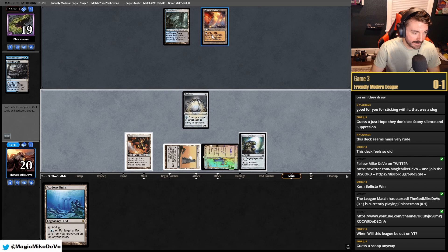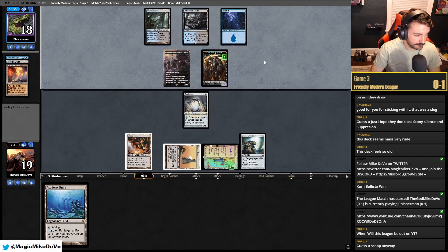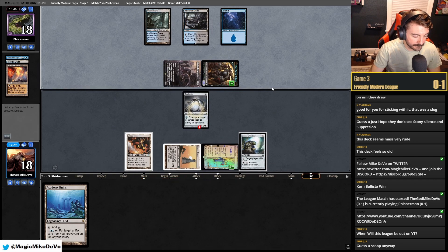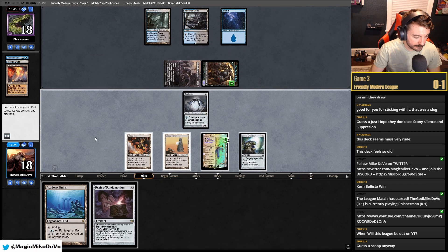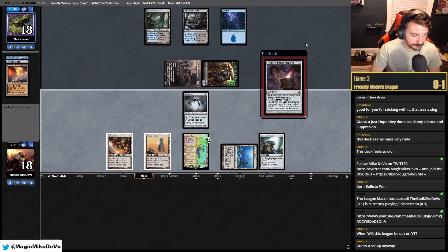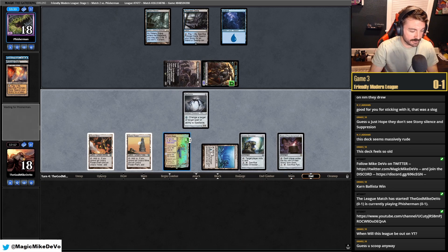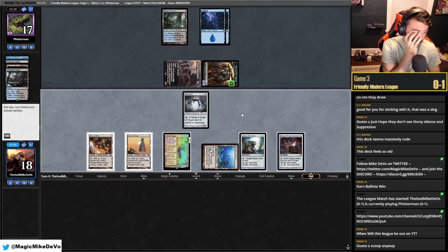Let's get that Island. I'm kind of saving these Sagas — we probably should just be playing them so we can get a Lantern or Shredder, to be honest. Let's get a power plant here. You could argue holding, just in case, but we don't know what Tron land we're going to get. I guess Saga and then Bridge. If they have something to get rid of it, that's fine because we have Spellskite and protection for the next one.